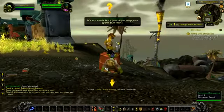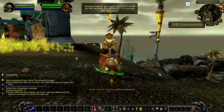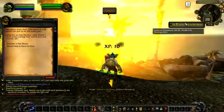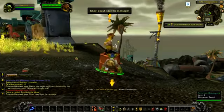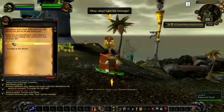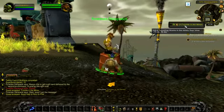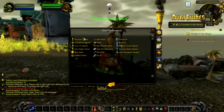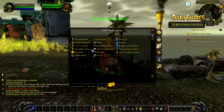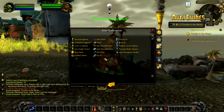Now the guide is telling me to turn in the quest and accept two new quests. Now it has a cog icon and a quest name on the small frame, which means complete that quest. If you ever get confused about what each icon means, you can find all the icon references by right-clicking on your status frame and clicking on the help tab.